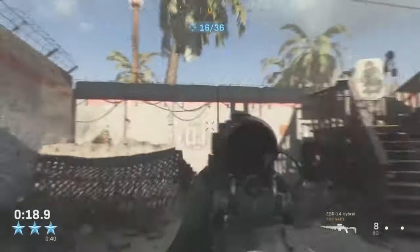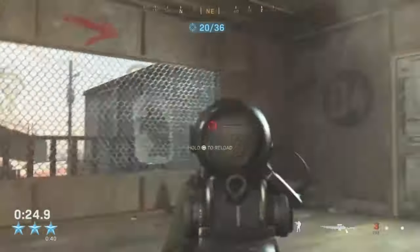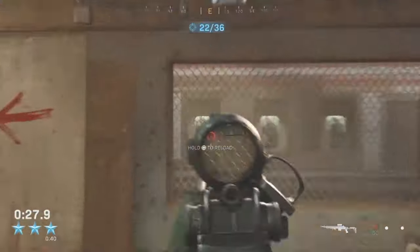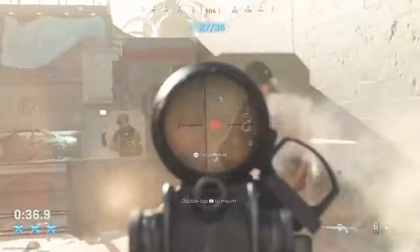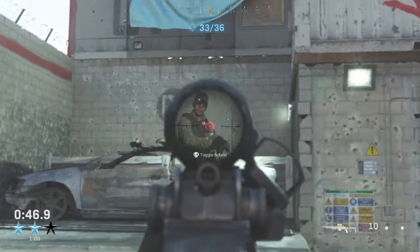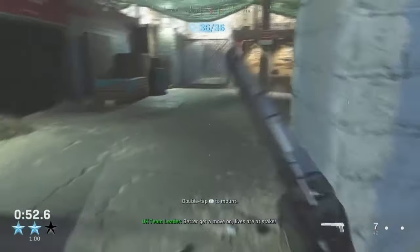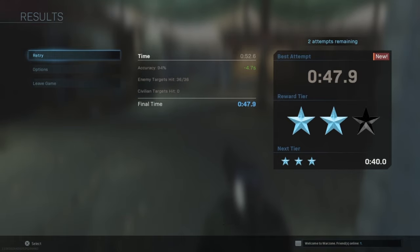We had to switch to a marksman rifle, missed a shot at 23 seconds, then got three shots down and decided to go left. We had to reload our gun here which slowed us down — about 31 seconds — and we're ending the scene moving to the next. We had a nice jump shot but missed a shot which distracted us. We also wasted a lot of time reloading. We finish the first attempt at 47 seconds — I think we can do a lot better.